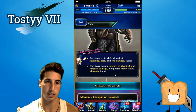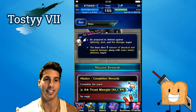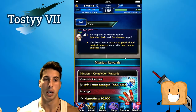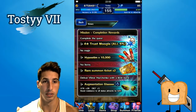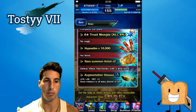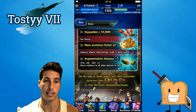Be prepared to defend against lightning, dark, and fire damage. The boss does a mixture of physical and magical attacks along with many status ailments, so be careful. He's definitely going to do a lot of lightning, dark, and fire damage with physical and magical attacks, so we'll have to cover both elements with our team. Mission reward when you complete the quest: a 5% moogle, 10,000 items that look like syringes, and two summon tickets. Defeat Viktor Marchenko with a Limit Burst to get the Augmentation Glasses.